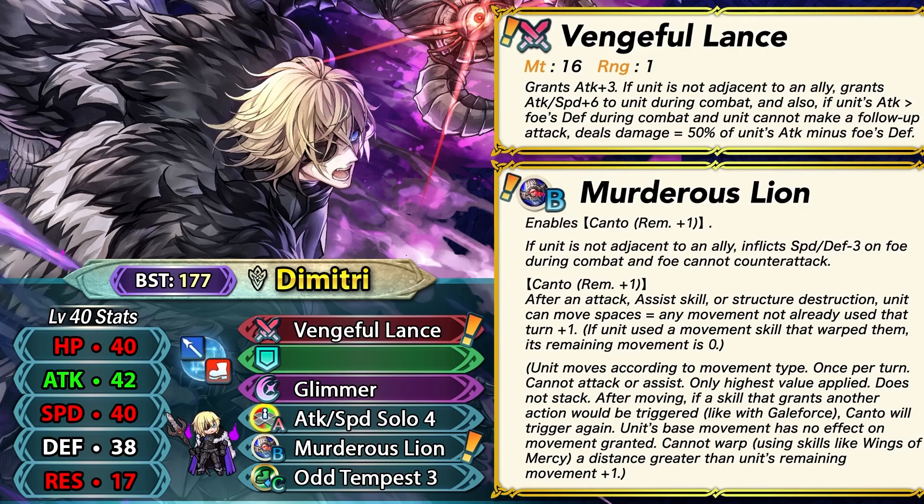Compare this to Legendary Dimitri, who has minus one special cooldown in his weapon and gets extra defensive stats. Fallen Dimitri appears to be a more linear unit who can hardly function in both phases, and Legendary Dimitri has more consistent true damage with Atrocity — so Legendary Dimitri is still the better Dimitri overall. Fallen Dimitri also has a unique playstyle as an infantry lance unit you can compare to Ingrid, a fire sweep cavalier with minus one special cooldown, true damage based on speed, and access to the near trace skill.